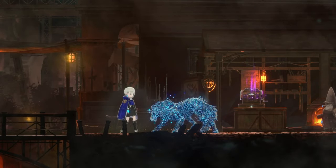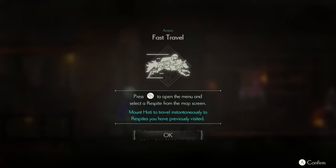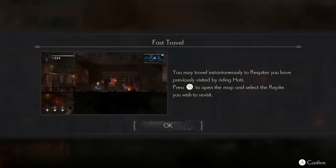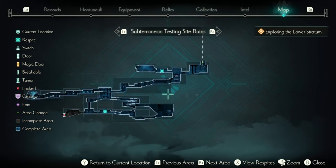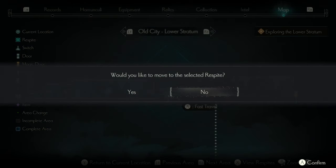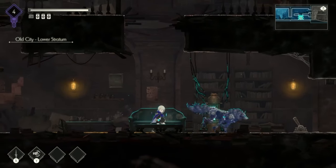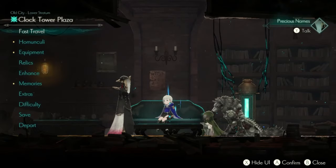After beating the first actual boss, fast travel unlocks. I really like that fast travel becomes available super early in the game. Also, you no longer have to return to a respite to fast travel — previously you had to go to the pause menu, return to a respite, then open the menu to fast travel. Now you can just open the map, click on the respite you want, and fast travel at any time from anywhere. Another great improvement.